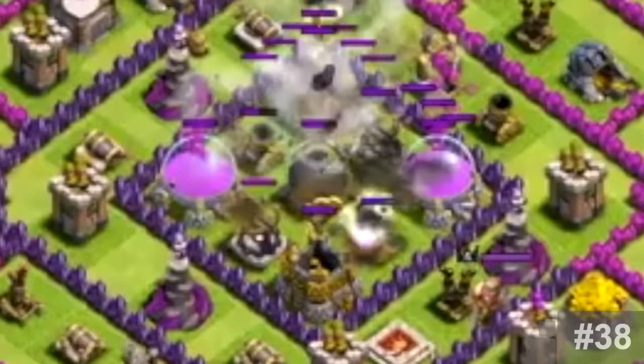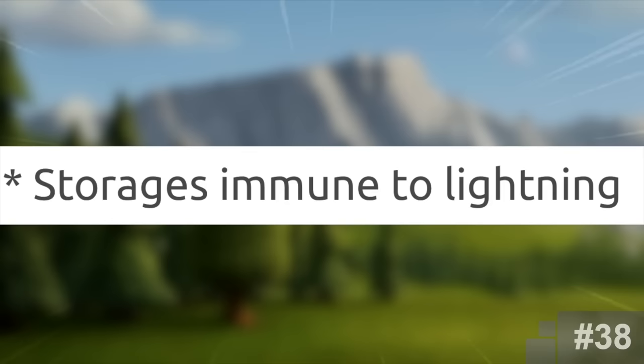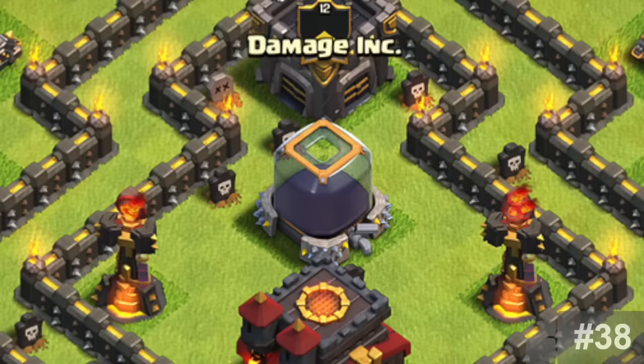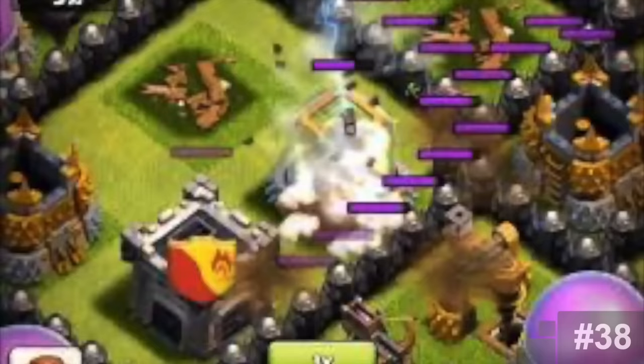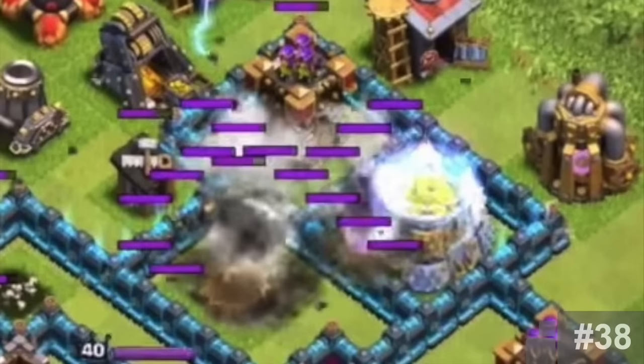Storages Immune to Lightning. The community was fed up with everyone dropping lightning spells on their Dark Elixir storages for easy loot or plain revenge. Everyone was asking for some sort of immunity to lightning spells for these storages. Supercell's answer was great — there was no immunity, but a shield. A shield was given to all storages, which solved this problem overnight.